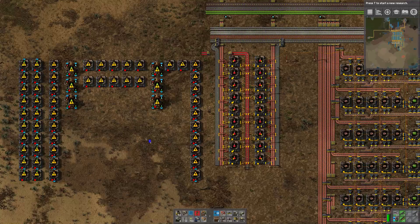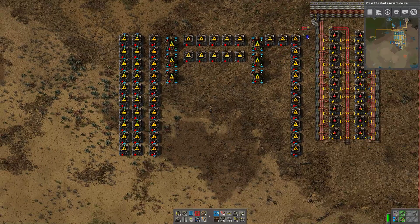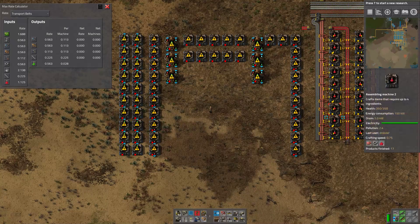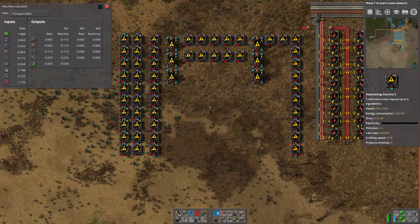This here is a two-ratio self-contained green build and this produces half a belt of green potions. The whole thing consumes 1.7 belts of green chips, just over half a belt of gears, and just over two belts of iron plates - on top of the full build of red potions you need. This is nine machines, and this is ten machines.